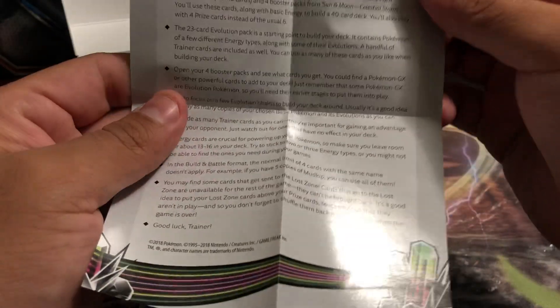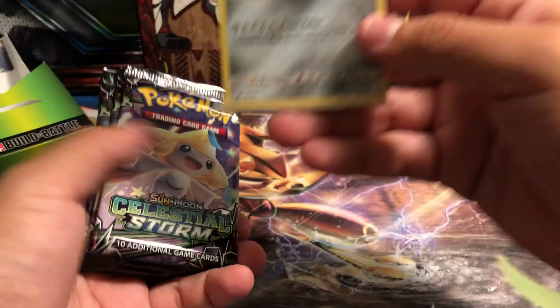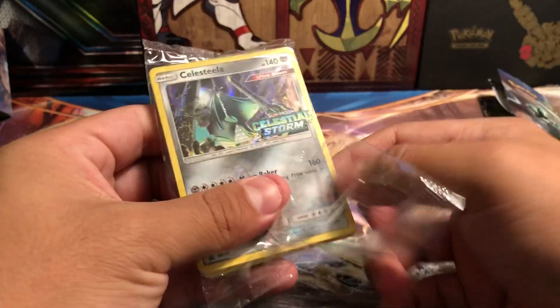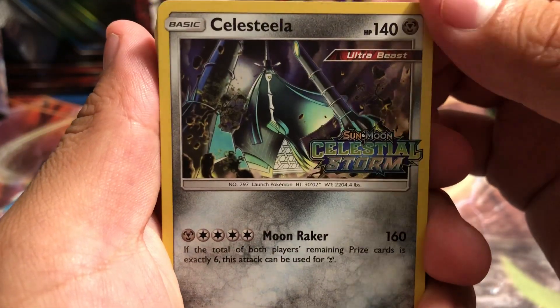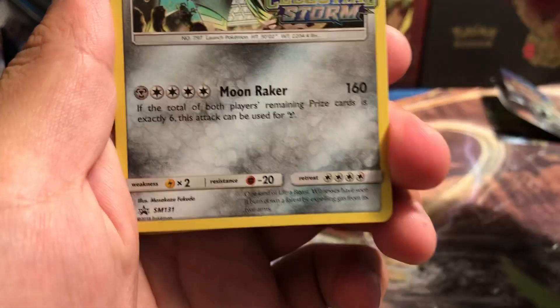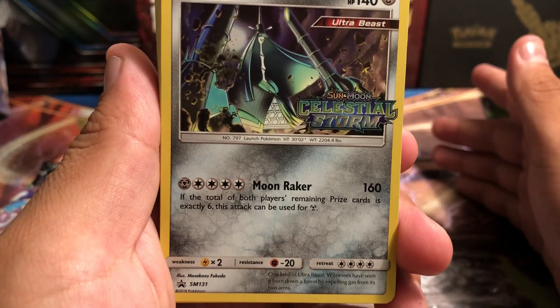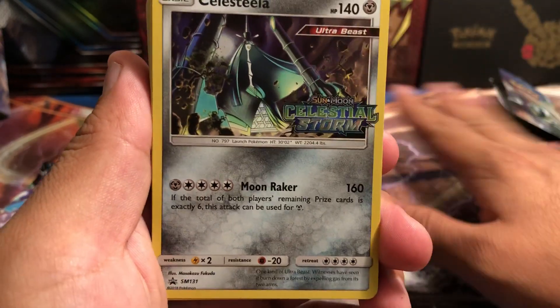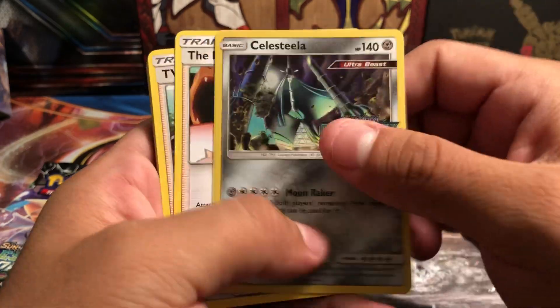Here we go. We already know what this poster is — little tips and tricks on building a pre-release deck during the pre-release event. Then we get the Build and Battle deck, just the Evolution deck for it. And we get the Celestial Storm promo of Castform, which is actually pretty sweet. I actually like the art to it — I never really paid too much attention to it until now. This is an interesting card because if there's a total of six prize cards between you and your opponent, this attack can do 160 for just one energy.